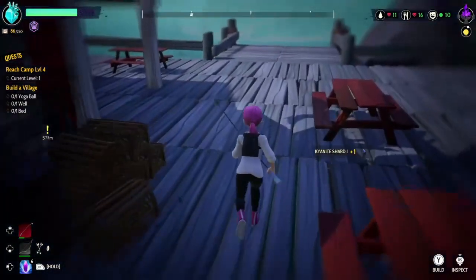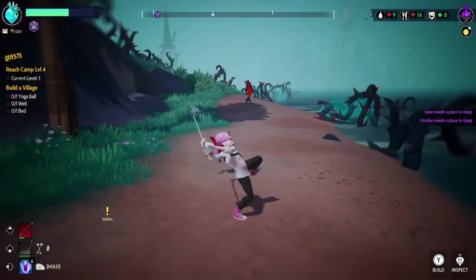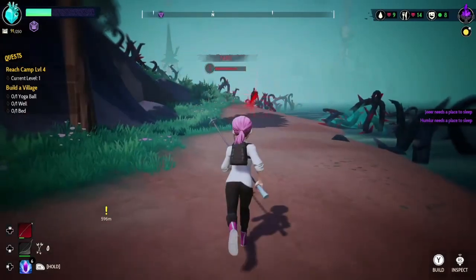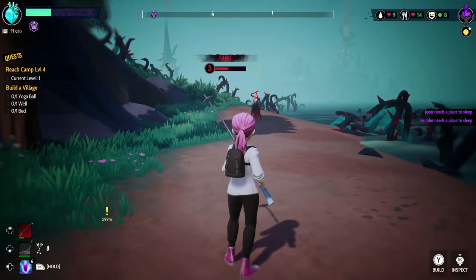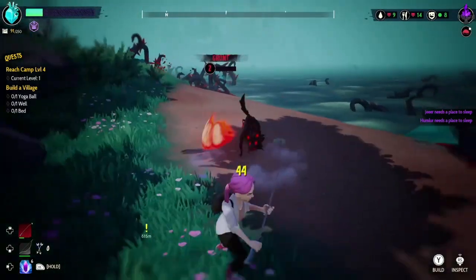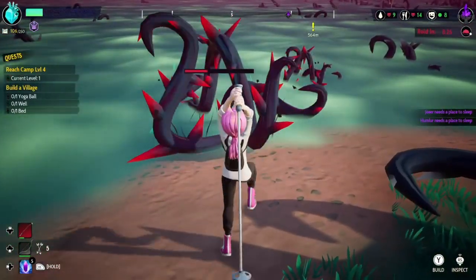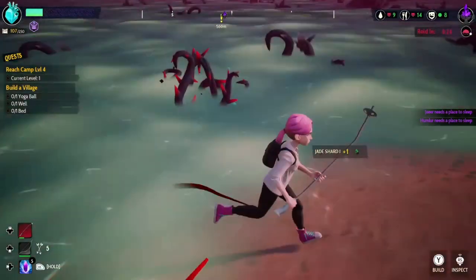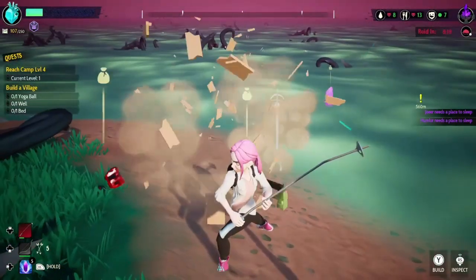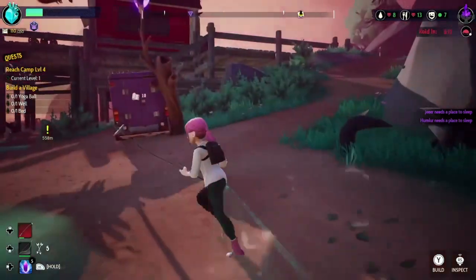It drops a chest at the end of the wave, so definitely complete it if you see it rather than running away. Back to hitting thorns and farming shards. These dogs - you can actually hit back their attacks which is cool. If you take a little bit too long on the island it'll spawn these baby ones and those pretty much keep spawning until they build up way too much, so you definitely want to clear those and try to clear faster.